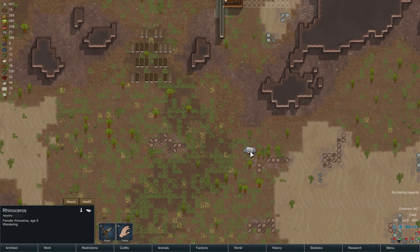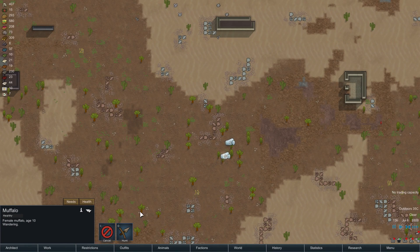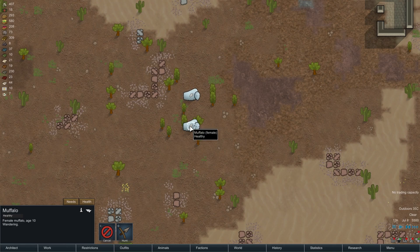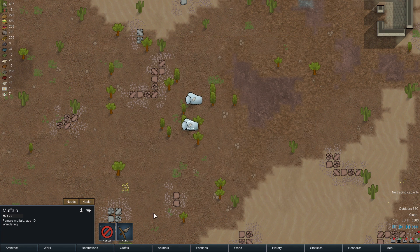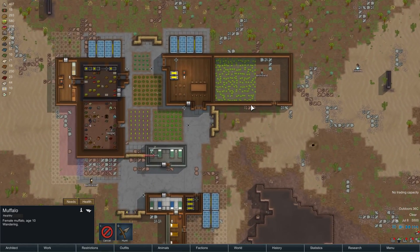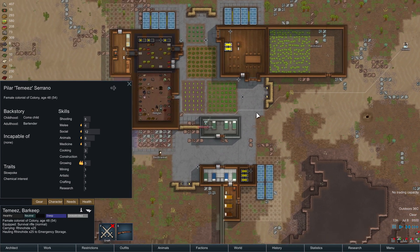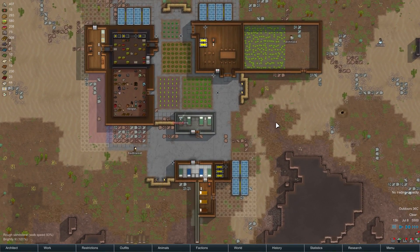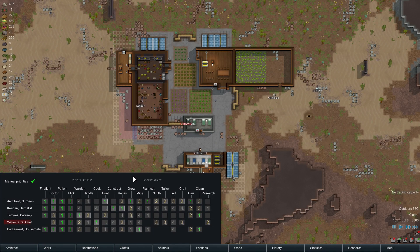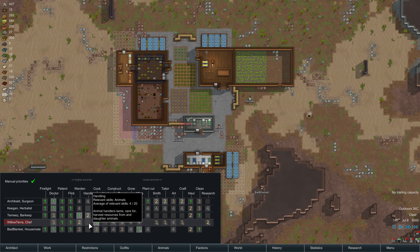What kind of wildlife is around here? We've got a rhino — I can already imagine a rhino is going to be really hard to kill and will do a lot of damage to us if we try. Muffalo — is there some reason why I can't tame you? Trainable intelligence: intermediate. Minimum handling skill — cannot be tamed, trained, or commanded by anyone with less than this skill in animals. Do I have anyone with a minimum handling skill of three? Archibald: animals 2. Tameez: animals 8. Keegan: animals 3. Bad Blanket: animals 2. So Keegan and Tameez can both tame — only really those two can do this job.